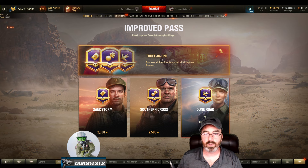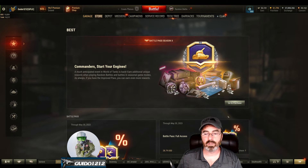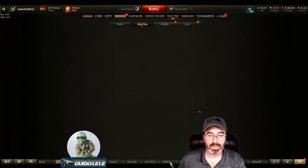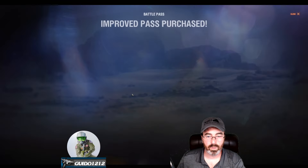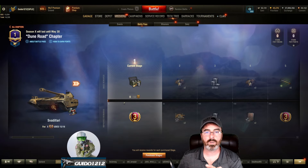At the bottom it says purchase — we're going to purchase the improved pass. It will come up and say which one do you want to do, or you can do three in one. It's taking me to the packages — so don't really want to do that. That's a link that will take you back to the store if that's what you want to do. We'll jump back in here and just do it with gold standard, activate chapter — that's how you know which one it is. Click on that, purchase, and off we go.